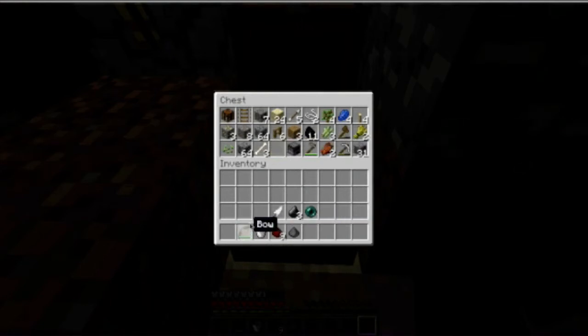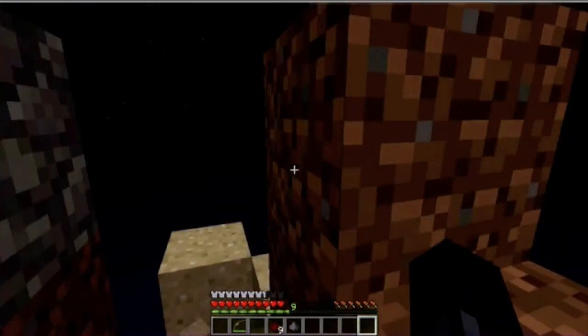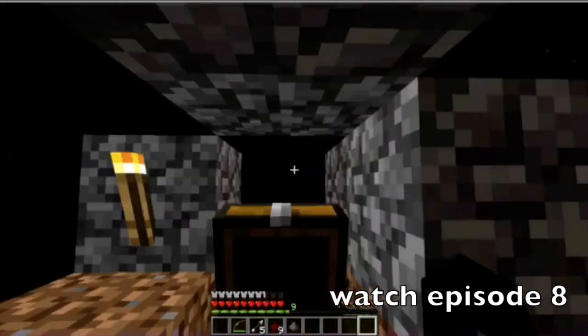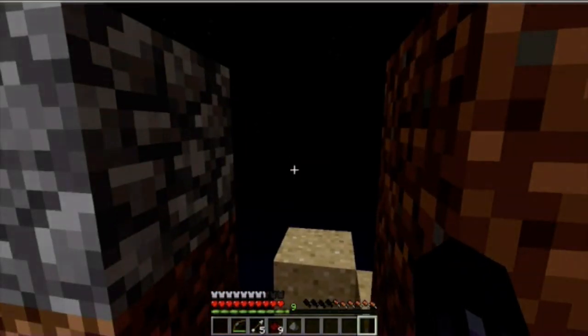I'm going to take my weapons with me and see what we don't need. We do not need gravel — we only have cobblestone. I think this should be what we need for now. So I'll stop the video here and I'll see you in the next episode.